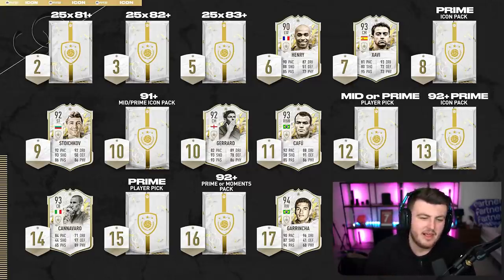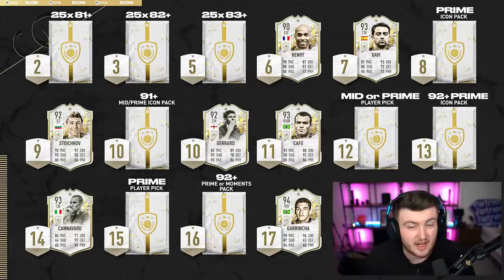I think this is definitely an Icon Swaps where packs are the best value. Eight tokens for a prime icon pack is really, really good. You can get that done in the first couple of days, open those up and get something decent. Most prime icons at this current state of the game are usable, unless you get super unlucky with a Gatusa or something like that. You get a prime icon and most of them are usable — your Boutre Grenos are still sick and things like that.